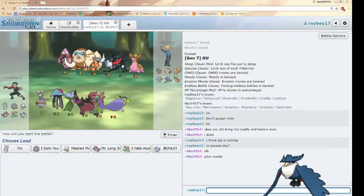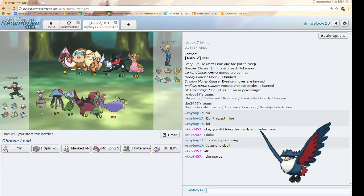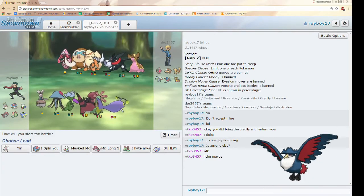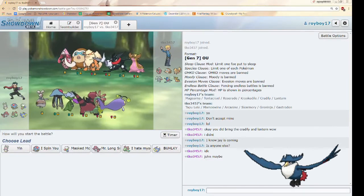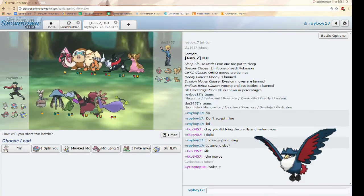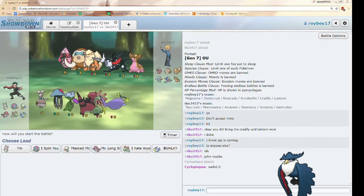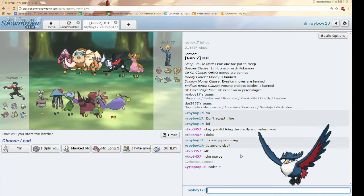Welcome back — just got into the room with TK, waiting for spectators. This is actually kind of surprising: this is the first time I believe that TK has brought all three of his OU picks — Lele, Mamoswine, and Greninja. He probably did that for a surprise. The rest of his team was pretty expected: Arcanine, Skarmory, and Gastrodon.